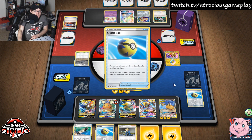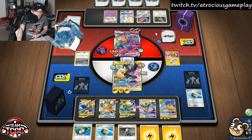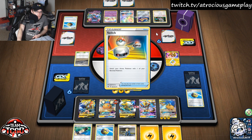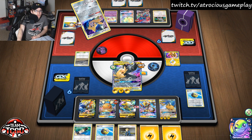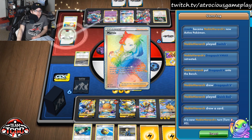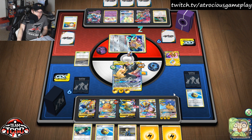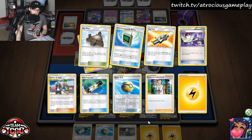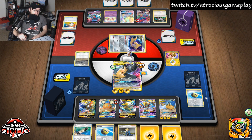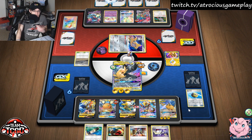They are going to get a knockout on this Dedenne — that's just how it rolls. They'll get the Dragapult out. Here comes a Switch into Jirachi to find a supporter, and here comes a Marnie. So there goes the Electro Power probably. But we have other ways to get Electro Power — we haven't even used a Volkner yet. And look at that, there's another Electro Power in hand, and we even have a Switch.